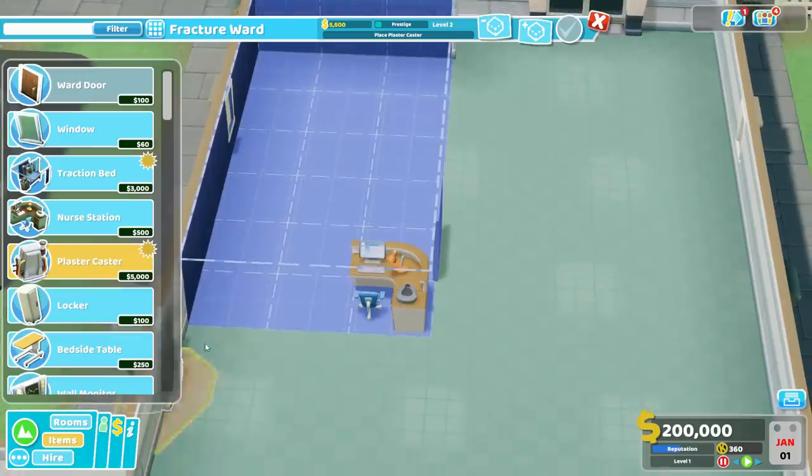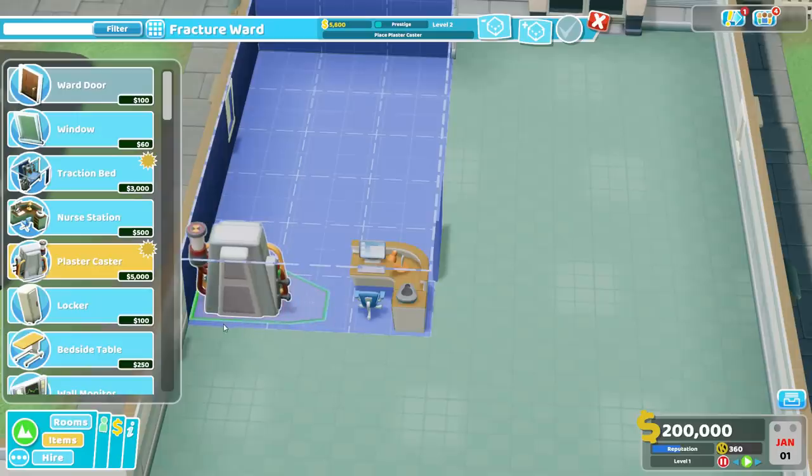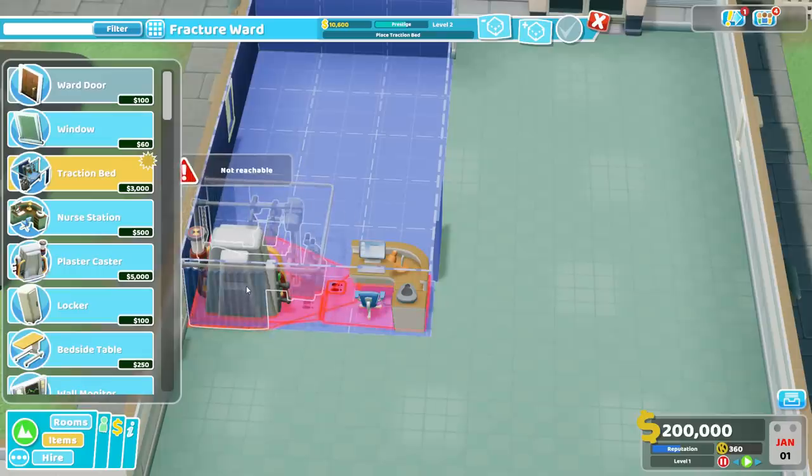For the plaster caster, we are going to turn it around so its back is against the wall and have its nose pointing towards the nurse's desk like so. Now, yes, you can get more than one plaster caster, but in this particular build, no — we don't need another plaster caster. We are going to make do with one.